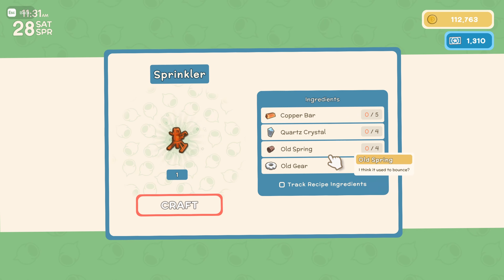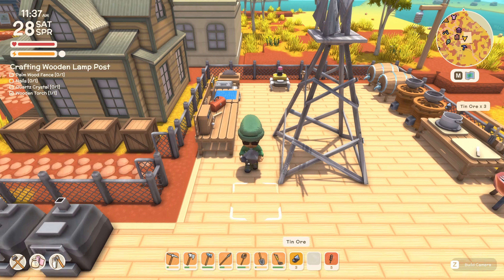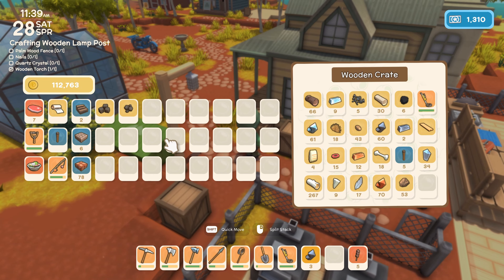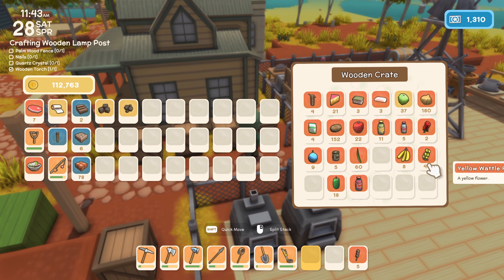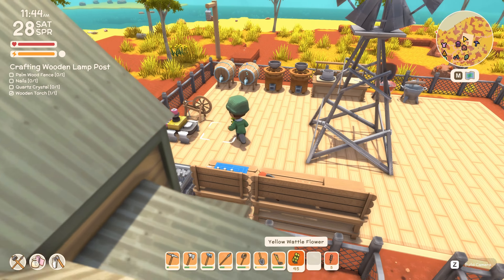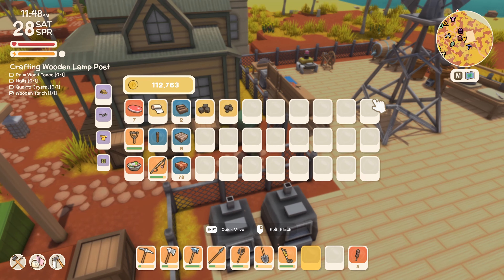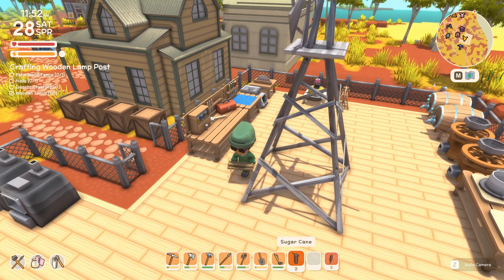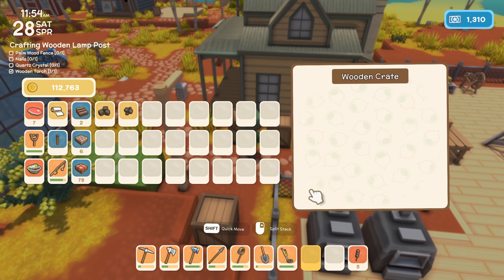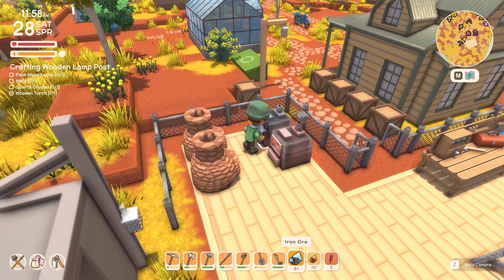For the sprinklers we need a lot of copper, a lot of quartz, springs, and gears. We will not be crafting any of those things today because I think we should focus on a few other things — namely, I do want to get some redecoration going, because I feel like I've been talking about that for a very long time. We might as well get some smelting going as well since we're going to need all of those bars.